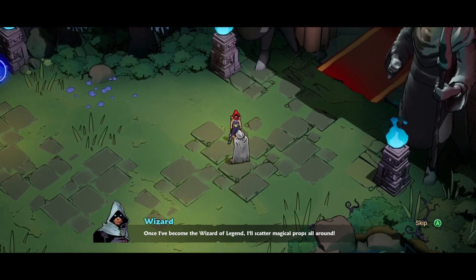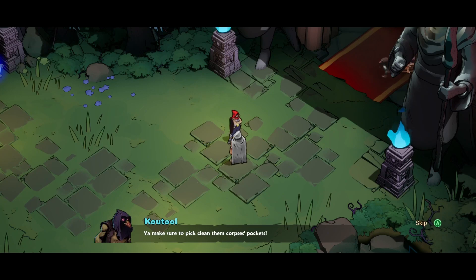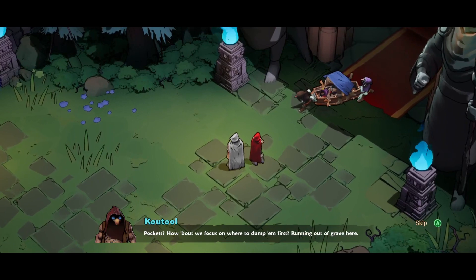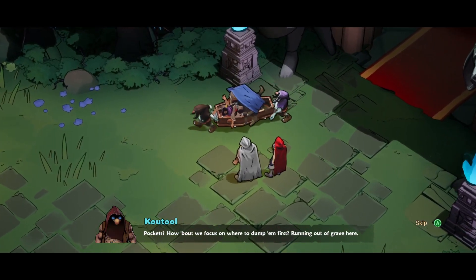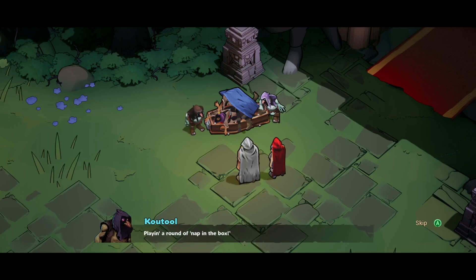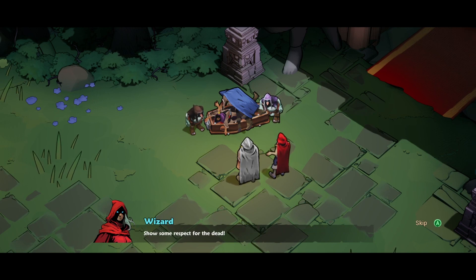Once I've become the wizard of legend, I'll scatter magical props all around and perhaps install a magical disco ball. Make sure to pick clean those corpses' pockets. Pockets? How about we focus on where to dump them first — running out of grave here. Are these wizards just having a little lie down? Who do you think you are? Tombstone tricksters? Coffin comedians from the Bureau of Burial Clowns? Show some respect for the dead!